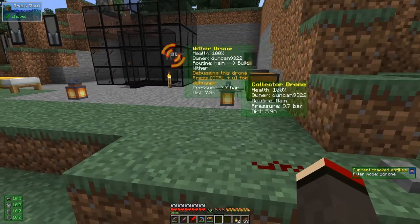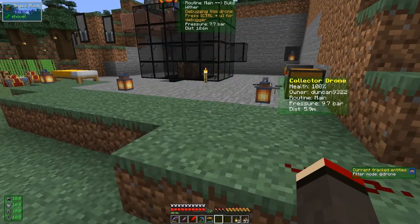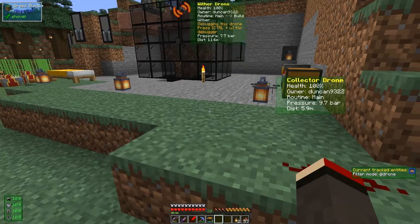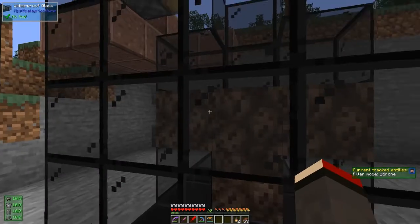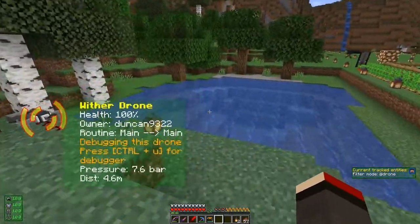There it goes — takes four blocks of soul sand down, goes to the top, and places them. Sure enough we've got the first part of the T that we need for the wither. Fantastic.